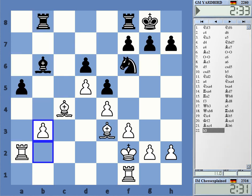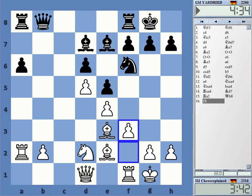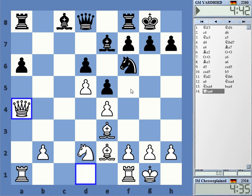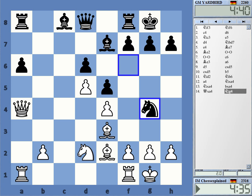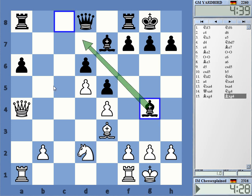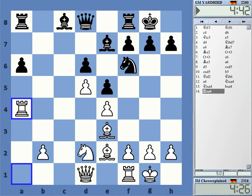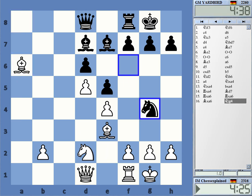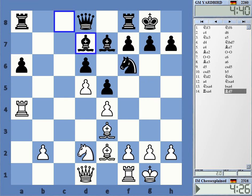I'm not really sure about all this. Let's start here — around here we have a theoretical position. The question is how should I take? I took with the rook; it looks really normal. If I take with the queen, he has knight g4 immediately, and I'm not sure I have anything there.